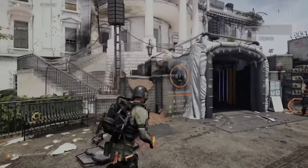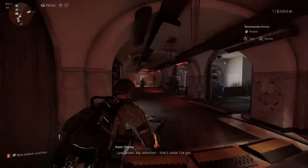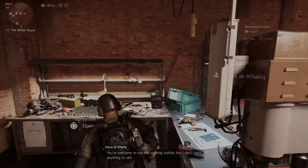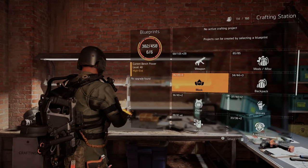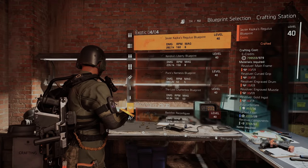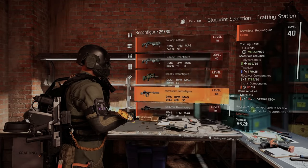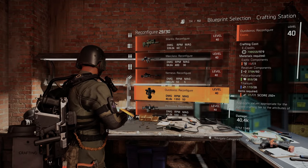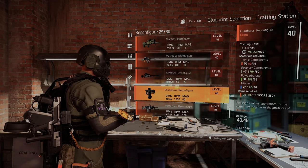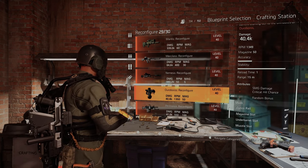Let me show you where to go once you get the weapon, because you might not have the right attributes. Head over to this vendor and she'll have the blueprint for sale. Buy the blueprint, then go down to the crafting menu under exotics and scroll all the way down to the new exotic SMG.